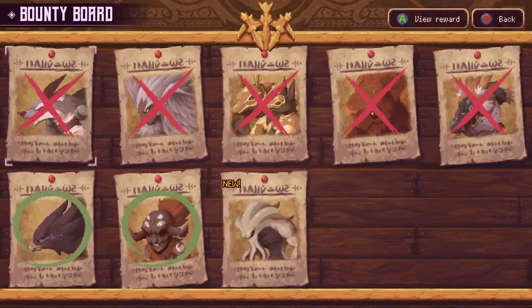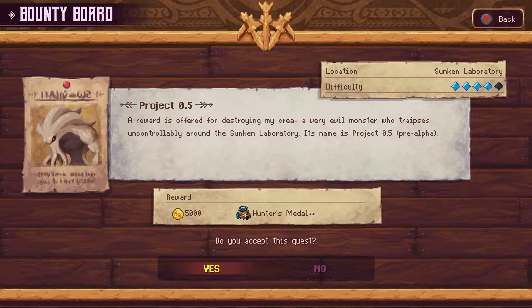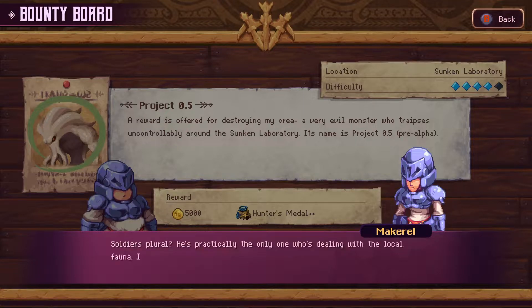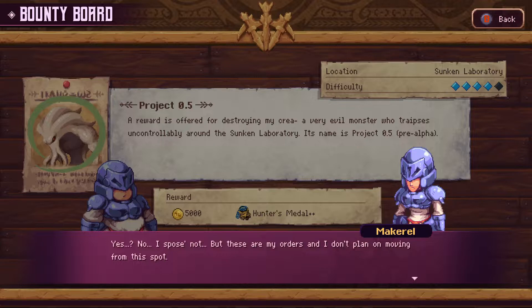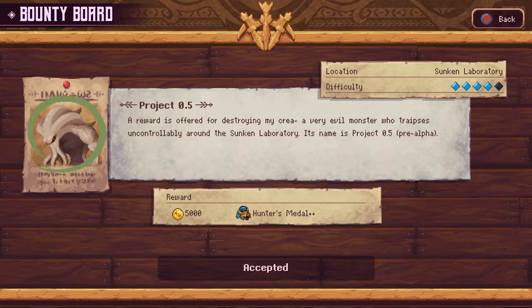The guard's not here - maybe he's up with Jeevan. Oh no. The bounty in the sunken lab is a Cthulhu beast - Project Point Five. The reward is offered to destroy my Kree, a very evil monster who traipses uncontrollably around the sunken laboratory. Its name is Project Point Five, pre-alpha. Mackerel, why don't you go with him this time? Why don't you go? Because I'm the treasurer - I'm needed here to give the soldiers who complete tasks their rewards. Soldiers plural? He's practically the only one who's dealing with the local fauna. I doubt he needs me. So you think General Brigard needs you more then? I suppose not. But these are my orders and I don't plan on moving from this spot. What a firm soldier you are when it interests you. Well, we got three more bounties to address.